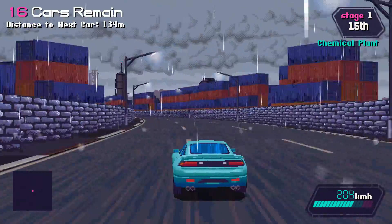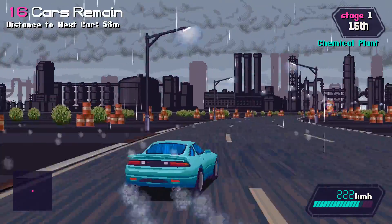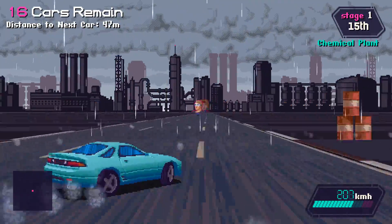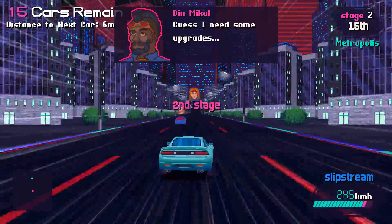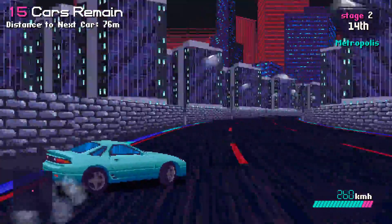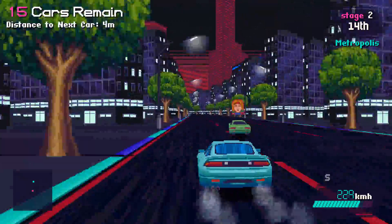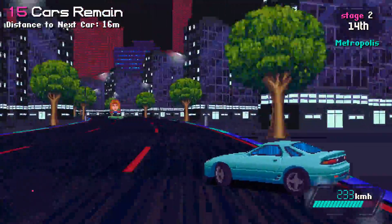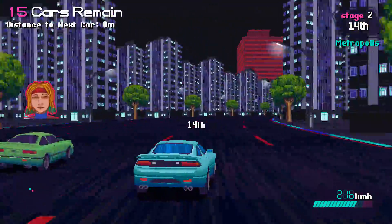I don't know if there's a way to look behind me or not. There's a little radar in the lower left — I'm the pink square in the middle. You'll see a little blue square behind you if someone is coming up on you. Not the best, but whatever. It would have been nice to have a better mini-map or some way of knowing where characters are behind you.